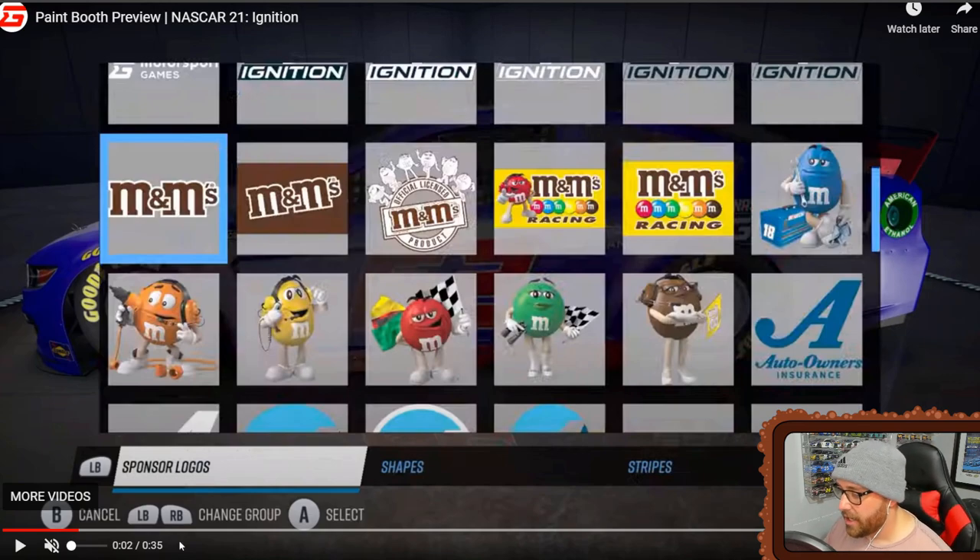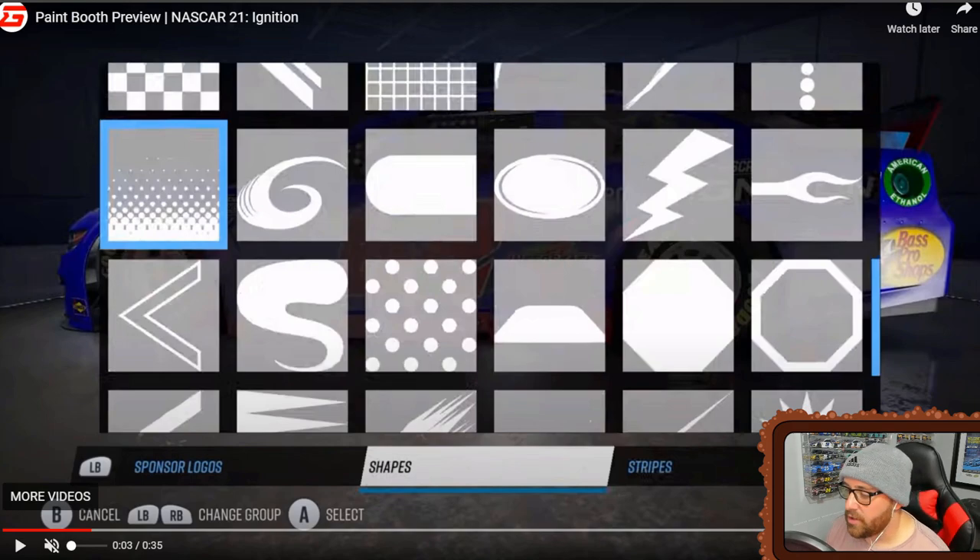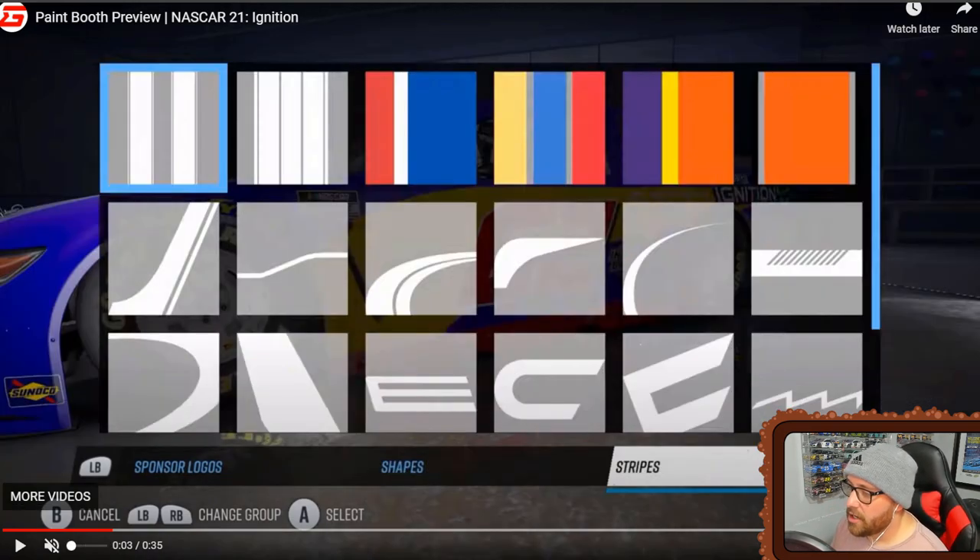Here's the shapes tab — you have sponsor logos, shapes, and stripes. Looking at the shapes, I can already think of a few cool things we can make: lightning bolts, normal shapes, polka dot patterns, arrows, little swooshes, and checkered flag patterns in the top right. There's a lot of variety in the shapes available.